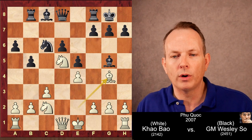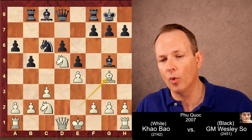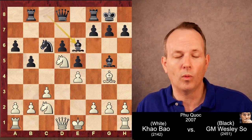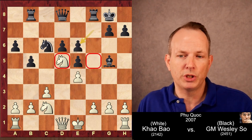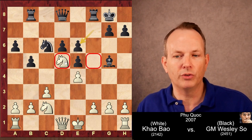Bishop to G4, offering to trade off one of those bishops so black doesn't have the bishop pair anymore, enhancing control over the light squares. Wesley So plays Bishop to E6. Now if white takes the bishop, black just takes with the pawn, plugs up those holes, and he's in good shape.